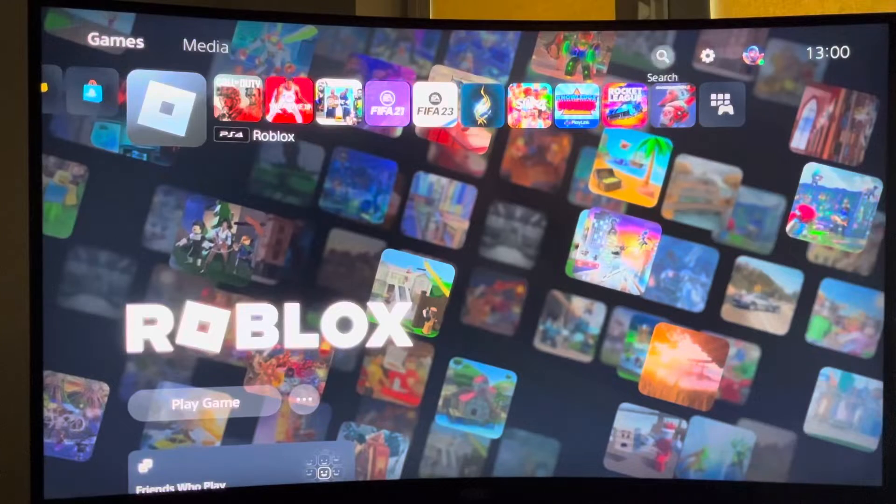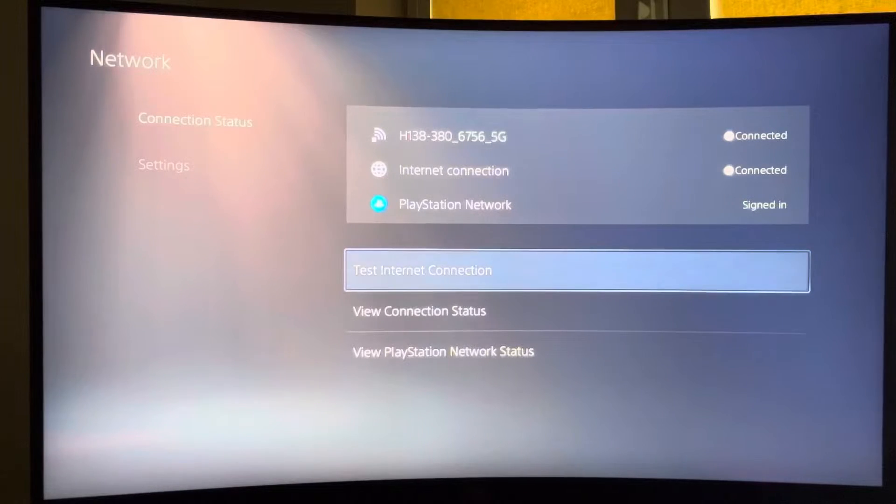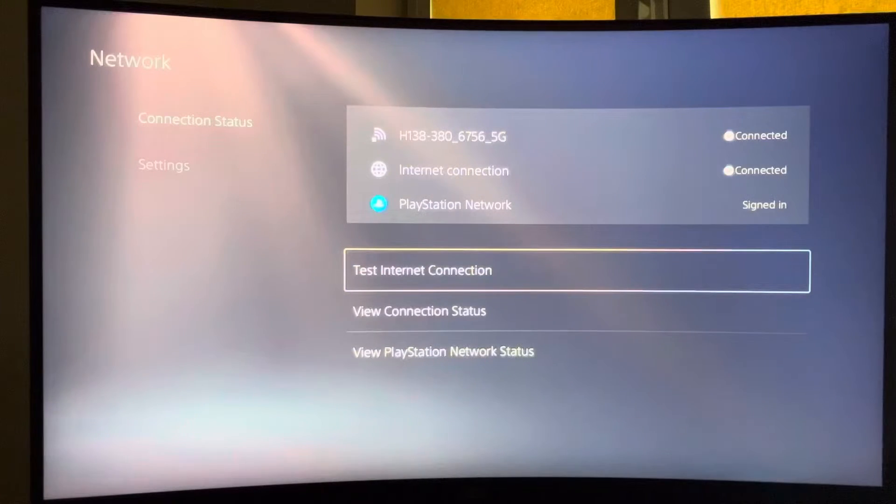If the servers are working, go to Settings, then Network, and then test your internet connection. If you have a good internet speed and connection you can proceed with the next step, but if you don't, maybe limit some devices or restart your router again.